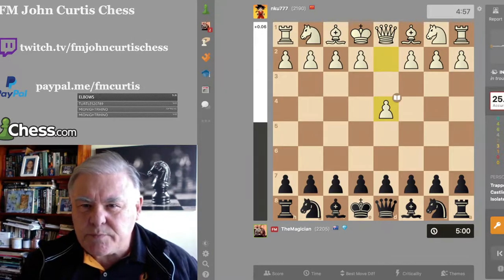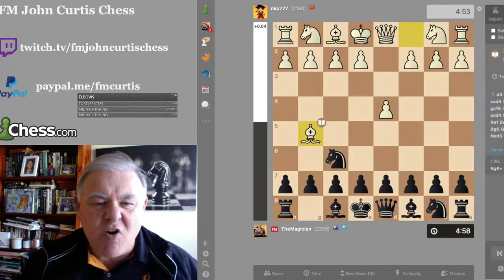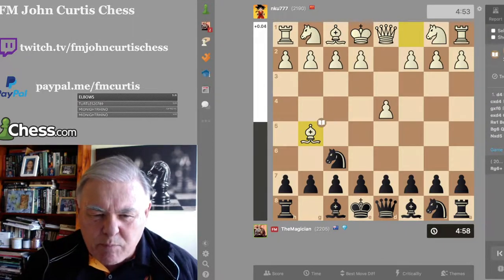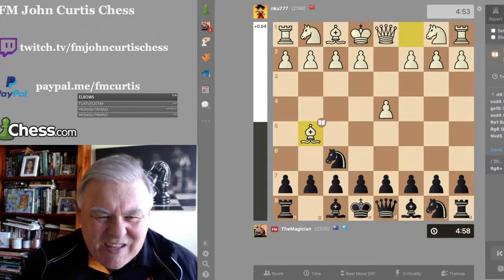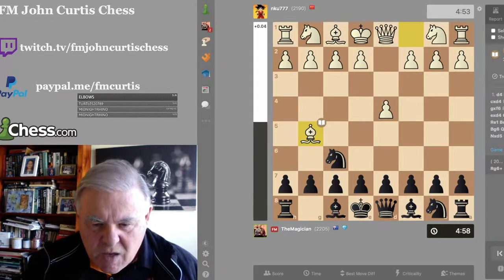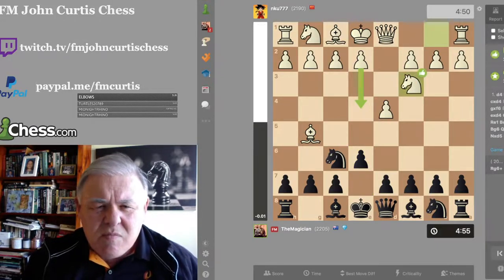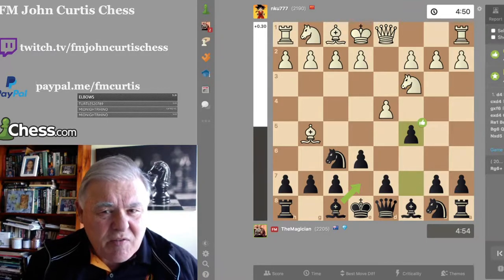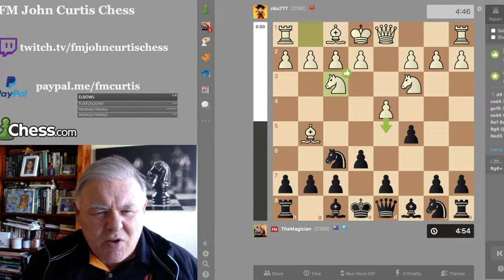Nf6 — we've seen this before — Bishop G5. This is a common book move; the idea is to capture the Knight and disrupt the Black Pawn structure near the King — double the Pawns — and then attack those Pawns in a long-term strategic fashion. What do I do? I played E6 — a simple book move — and the Queen protects the Knight. E4 is the mainline move. He doesn't play it, so he gives me an easy game. I play C5 — an excellent move, though Be7 was better according to the engine.